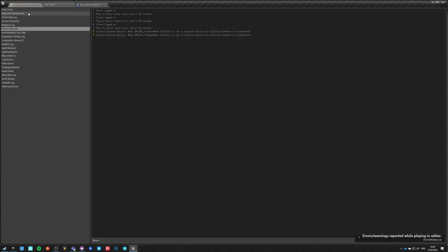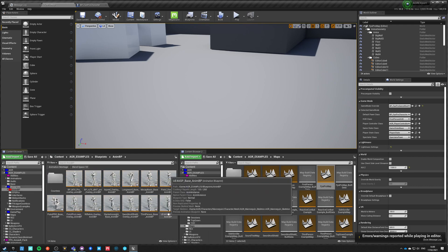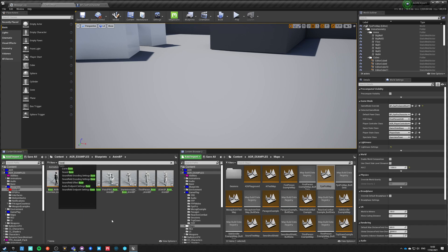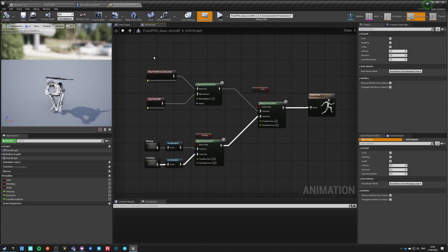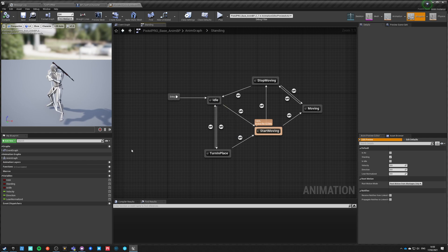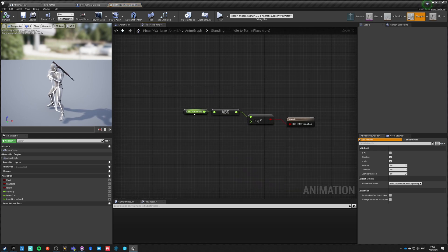So how is this set up in the animation itself? We can go into AGR Examples, Blueprints, NMBP, and we need the Pistol Pro Base animation blueprint. This looks pretty much standard like any other base pose animation — it has a state machine for standing and crouching. Standing is true by default, and is-idle is true as well.